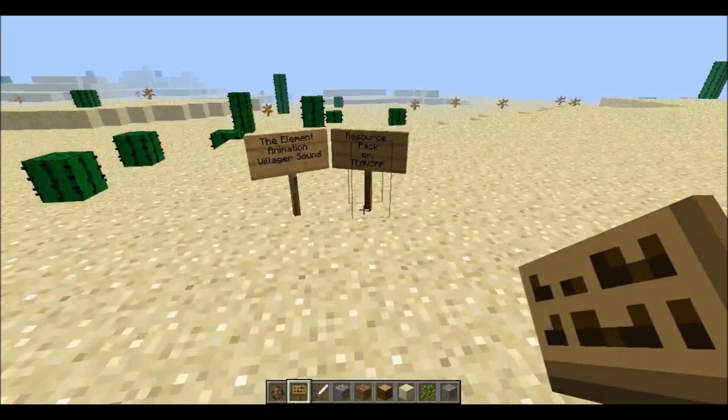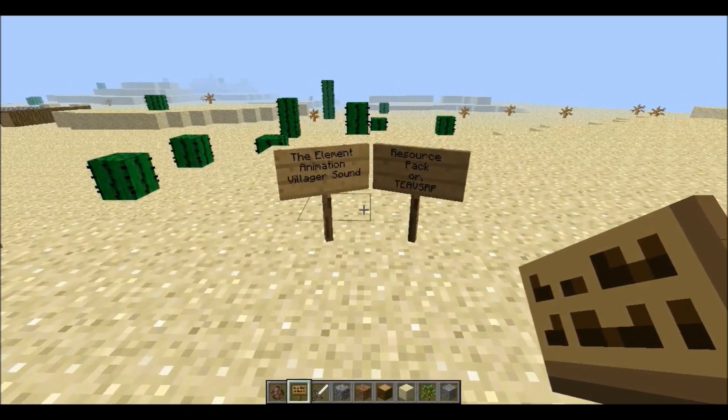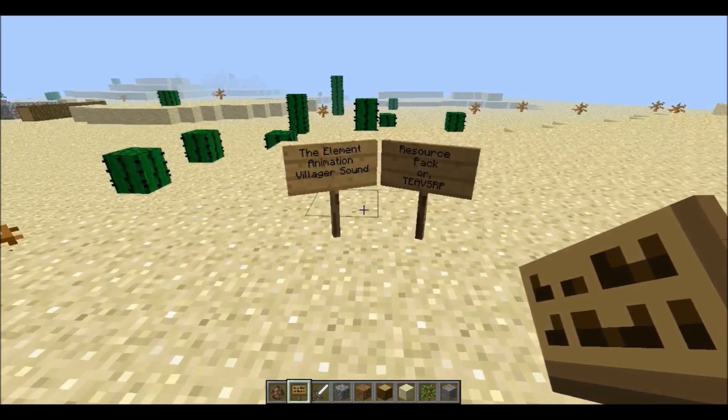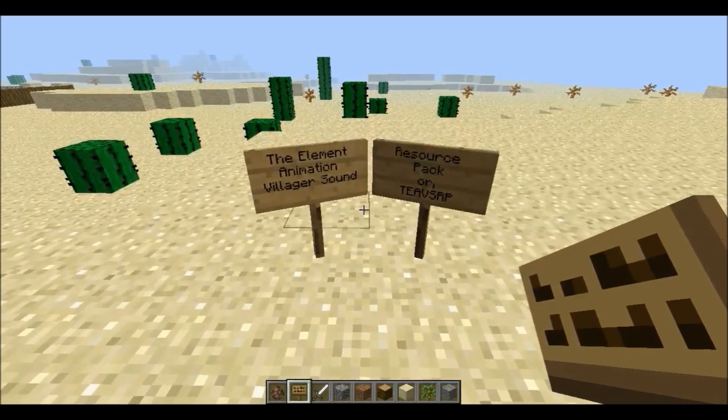The YouTube channel Element Animation is a channel that releases hilarious Minecraft videos, though their earlier content wasn't Minecraft. You might have heard of them — they are the ones who created 'An Egg's Guide to Minecraft' with an egg called Jason. Brilliant channel, I love their videos so much.